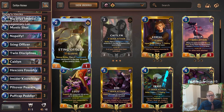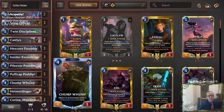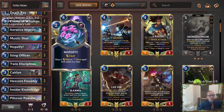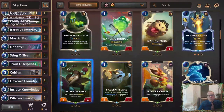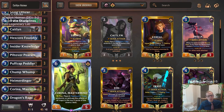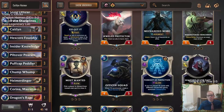I think the important thing with this deck is Caitlyn and Peddler, and Sting Officer and Karina — those all look good. And then protecting Caitlyn with Twin Disciplines. Nopeify was really strong also — there were a lot of spells that we wanted to Nopeify. I liked the combination of Nopeify and Twin Disciplines quite a bit. Aftershock wouldn't be bad — fitting in some landmark removal, but that's hard to do with the curve already high. The Dragon's Rage was awesome — we got to Dragon's Rage twice, it was really cool.